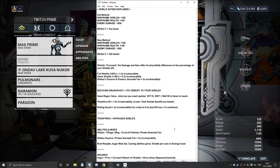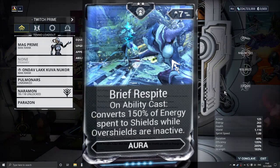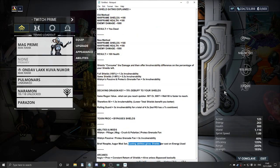Other Warframes work well too - like Mag's Crush or Polarize, or Protea's Grenade Fan. There are also mods like Brief Respite, which is an Aura, and the Augur mod set - casting abilities gives shields back per cast based on energy consumed. For example, Saryn's second ability Molt is an instantaneous cast with very little animation, so you can spam it and quickly get shields back. You can see how you chain all of this together.